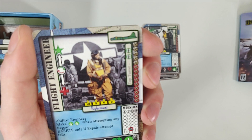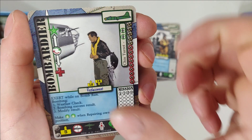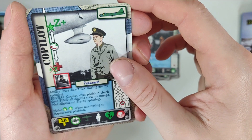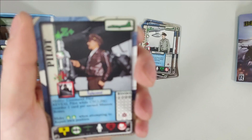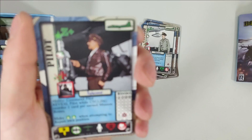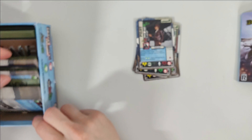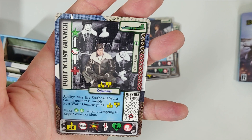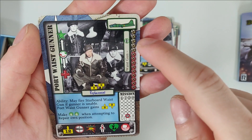The flight engineer — it's really cool how these cards look like period photos, and the crew member you're looking at is colorized. That's pretty cool. Then we have the bombardier, the ball turret gunner — a guy I wouldn't be jealous of — the co-pilot, and the pilot. If there's a special card you're interested in just pause the video. Here we have the port waist gunner. Really cool how they colorized the character. I see a bunch of swastikas — I'm guessing those are to mark off your kills.